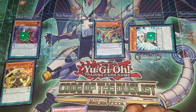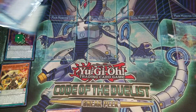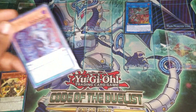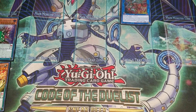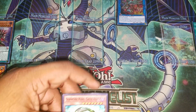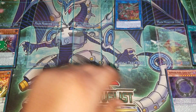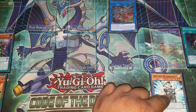Now, I don't necessarily need this counter here because I'm actually going to link summon into Electra Mind. We're going to use Electra Mind's effect to place anything we want in our extra deck — Jackal is fine, I'm not going to use it. Then I actually want back my Servant, so I'm going to put zero in scale, which actually gives my Magisto one counter. I'm going to use Electra Mind's effect to get back my Servant.